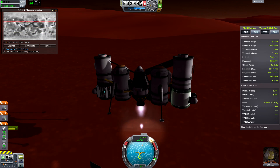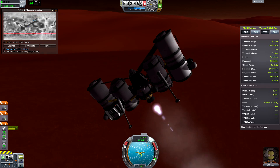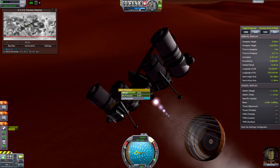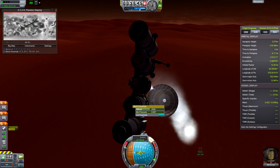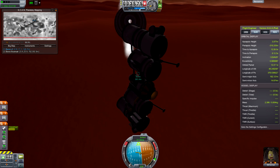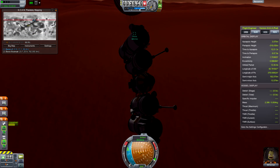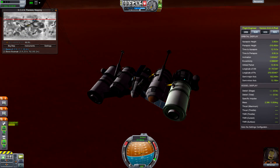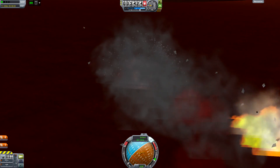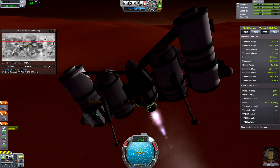Things start off going really well, but then my curiosity gets the better of me and I decide I wonder what would happen if one of those parachutes was unpacked right now — and then proceed to do so. As you might expect, there's no real good way to control this. My only shot at recovery would be to deploy all those chutes and land again, but that doesn't happen. Always remember to repack your parachute. And quick reload to the rescue.